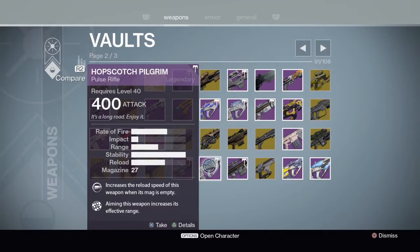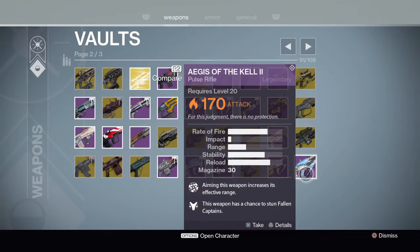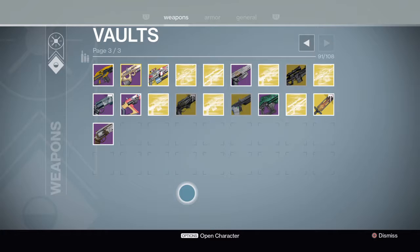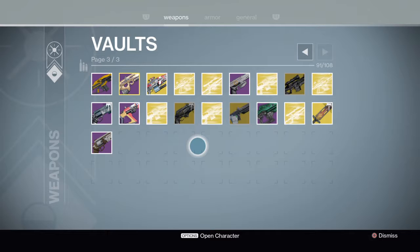Another Hopscotch Pilgrim — if I've got that one, why have I got the other one? I've got a full auto one — I need to go compare them myself, I didn't realize. I'll always keep my Messenger because, well, it's the Messenger. Ages of the Kale — not bad actually, I'll keep that. That one's an adept version I got from killing Skolas. Now, why have I got so many exotic engrams? I'm actually going to use these once the new content comes out — I'll do another video of me opening all these exotic engrams.